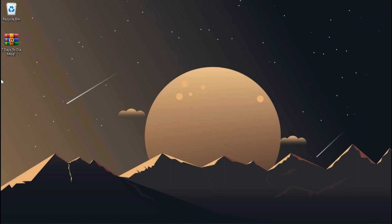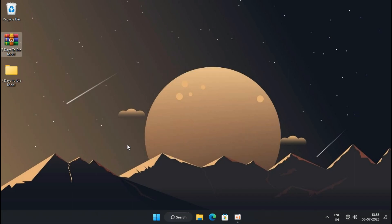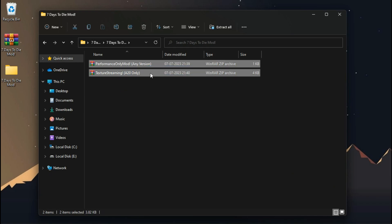So all you need to do is just download this file from the description and extract it. You'll get two files here — one is the performance-only mod and the second one is the texture streaming mod. The texture streaming mod will only work on alpha 20 version, but the performance-only mod works on every single version.